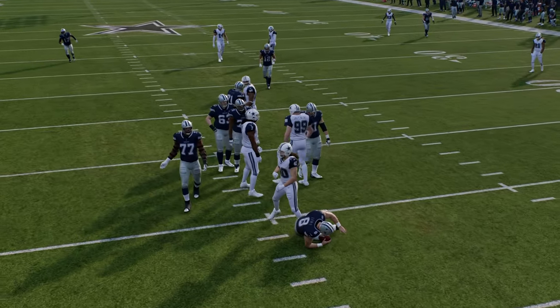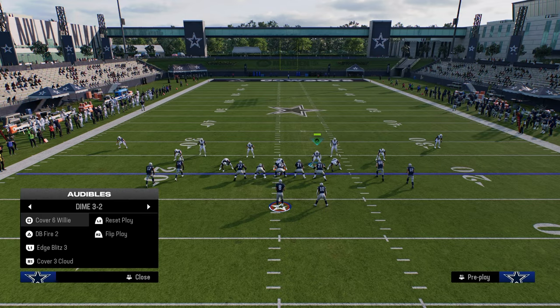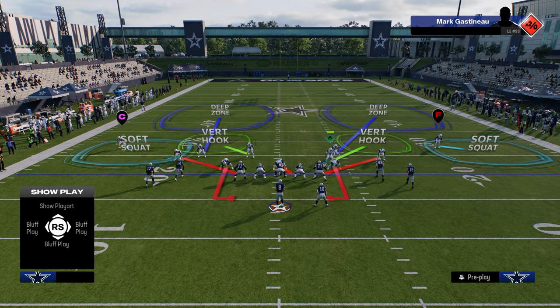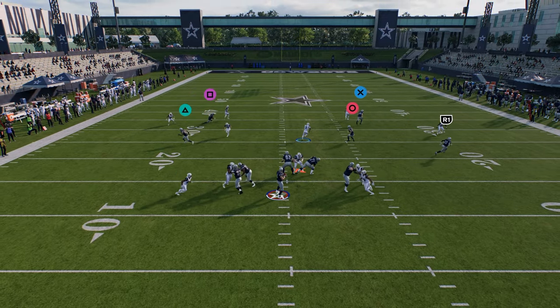And then you can say, okay, Cody, what if they start slide protecting? Well, if they slide protect, then we're going to call DB fire two, and we're going to contain, and we're just going to try to get this guard, and you're going to see this loop off the edge.